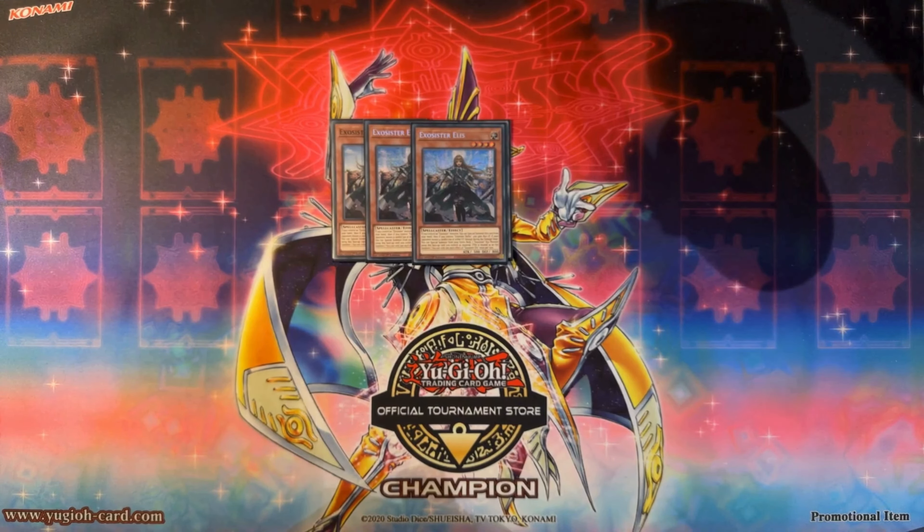For another three-of, we have our girl Elise. We play three because Martha specials Elise from the deck, so we always want to be resolving Martha. Elise is a very good extender anyway, just requiring you to control an Exosister monster including herself to special summon her from hand. If you control Exosister Stellar, you can gain 800 life points. This is why we cut Gagaga Cowboy — with the new Seventh Tachyon, we can easily search a copy of Elise or Stellar, resolve the effect, gain 800 life points, pass turn.